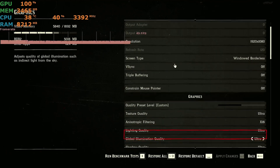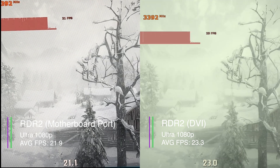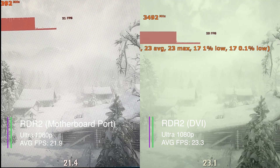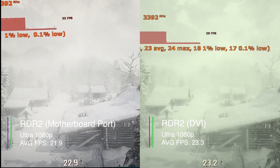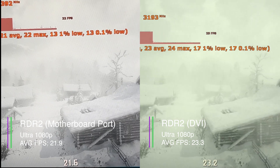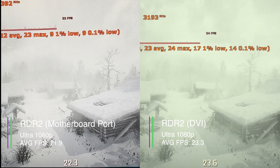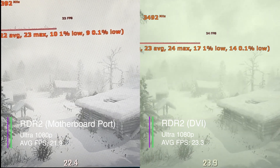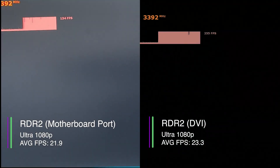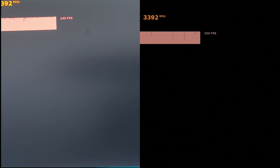Next, Red Dead Redemption 2 on ultra settings at 1080p. Using the motherboard's ports we got 21.9 FPS compared to 23.3 FPS using the DVI port. For the 1% and 0.1% lows: motherboard ports got 9.9 and 9 FPS, while the DVI port got 17.4 and 13.7 FPS — suggesting some stuttering on the motherboard ports test. Neither performed great at ultra settings; ideally lowering to high would help. The average frame rate between the two was still very close.